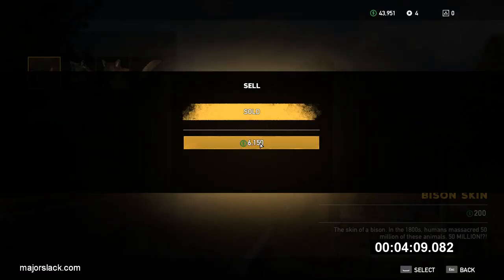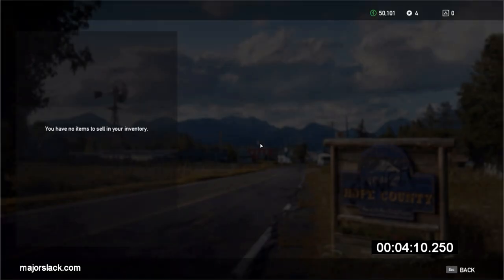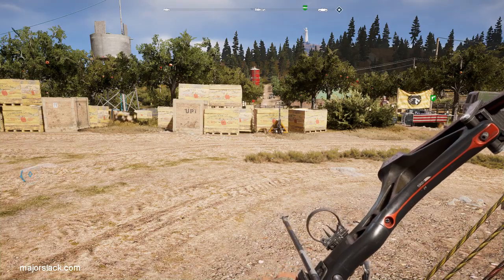Selling all this off comes to $6,150. We're just coming up to the four-minute mark back at the Garden View Packing Facility. Sell out at the shop — and that's time: four minutes and ten seconds.